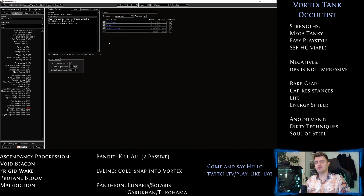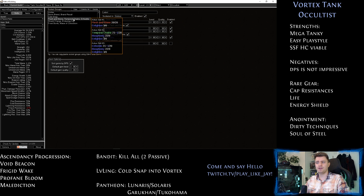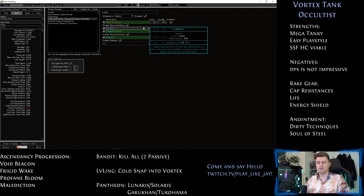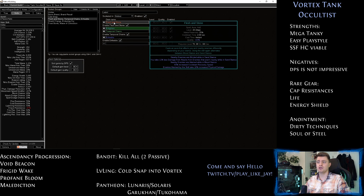As a movement ability you can use Shield Charge, or if you are using a mace, go for Leap Slam. Link it with Faster Attacks and Fortify. A huge part of why the build is so tanky is that we are using two defensive curses. You can also go double damage curses or a mix, but I prefer full defense here. Flesh and Stone blinds close enemies, which means they have 50% chance to miss you, and you also take less damage from hits that come from outside that aura. Always stay in Sand Stance, by the way.